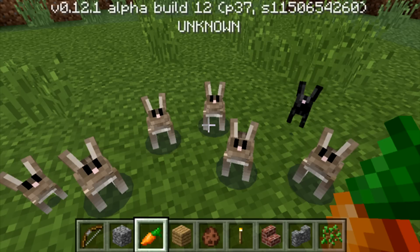We did not have rabbits, so Thomas tweeted out an image. This is like the first look at screenshots of rabbits for Minecraft PE. This is currently on the 0.12.1 alpha build, but as you can see we have rabbits and they also have the rabbit spawn egg in his inventory.